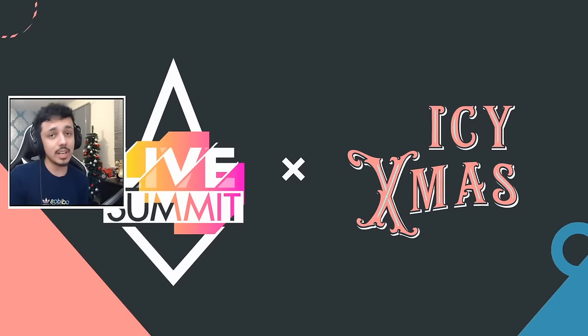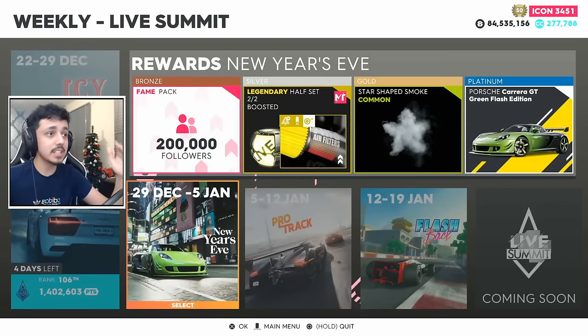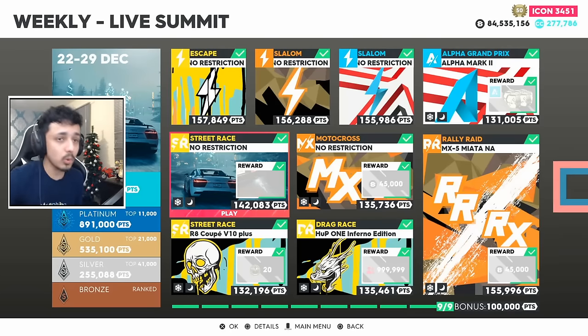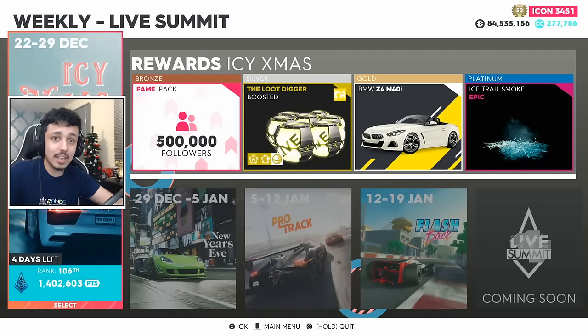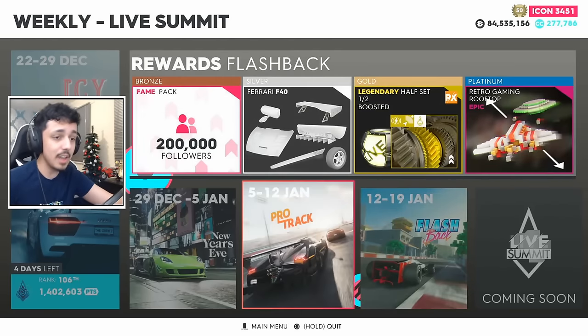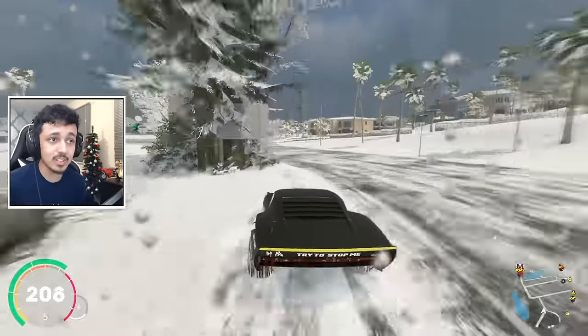Finally, there is the Live Summit, located on the pause menu. The Live Summit is this board here that rotates every single week with new content. What you have to do is play all of these events once, then keep improving your scores to climb the leaderboard ranking. All you need is to reach whichever tier has a free car in it - for example, the BMW Z4 M4Ei, or the Porsche Carrera GT Green Flash Edition, which will be exclusive to only those who earn it through the Summit. There are also other free vanities in there, so I would invest in the Summit.